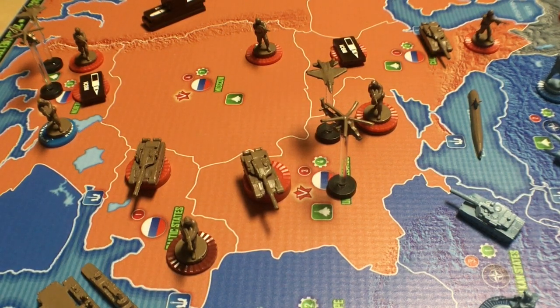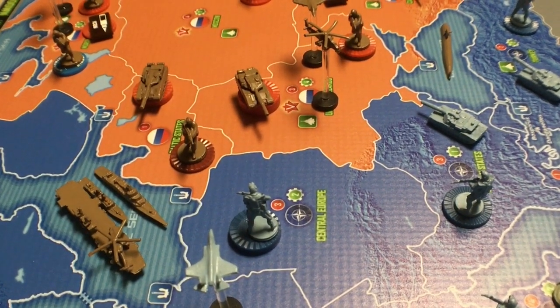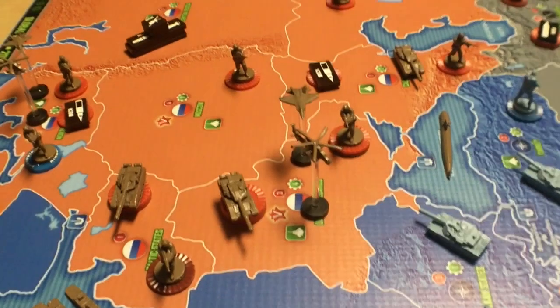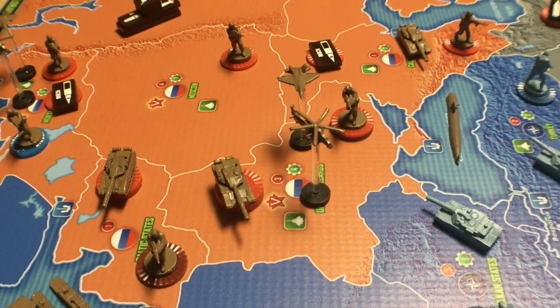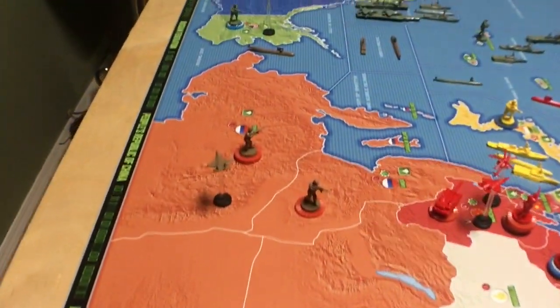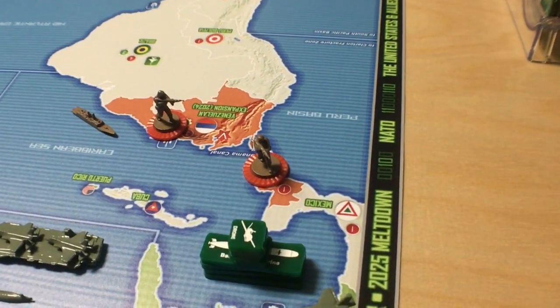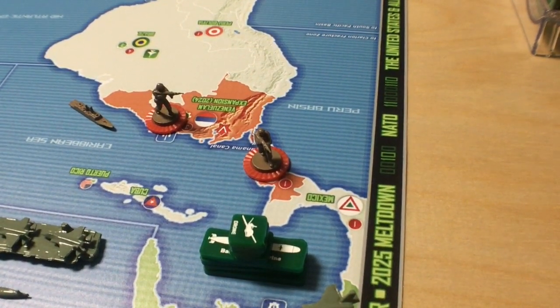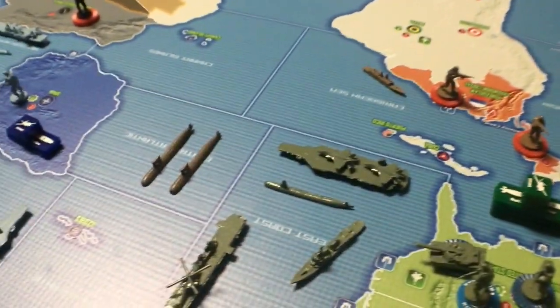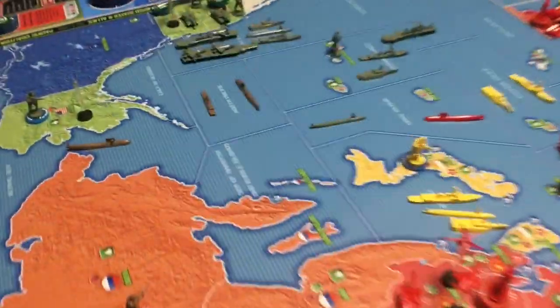That's the brown guys we're looking at there. Let's just move this back a little bit. You can see in the Baltic Sea there, they've got some boats and a helicopter. They've got lots of units to begin this game with — they're actually pretty powerful. As we go across, you can see there's even more, and they've got a little thing going on down in Central America as well.